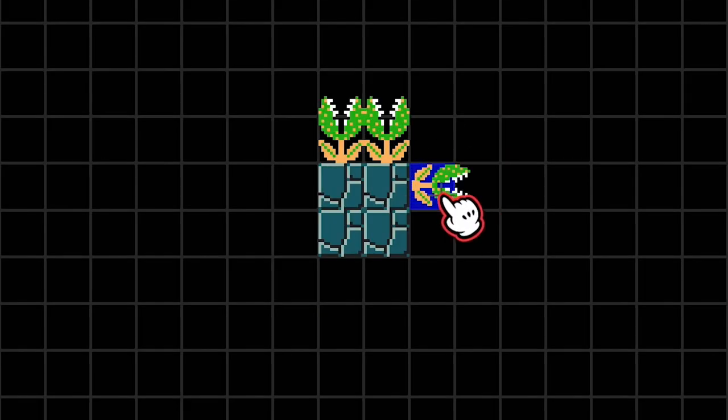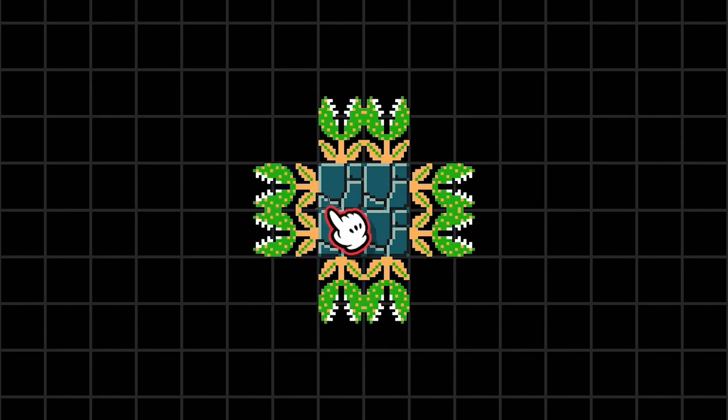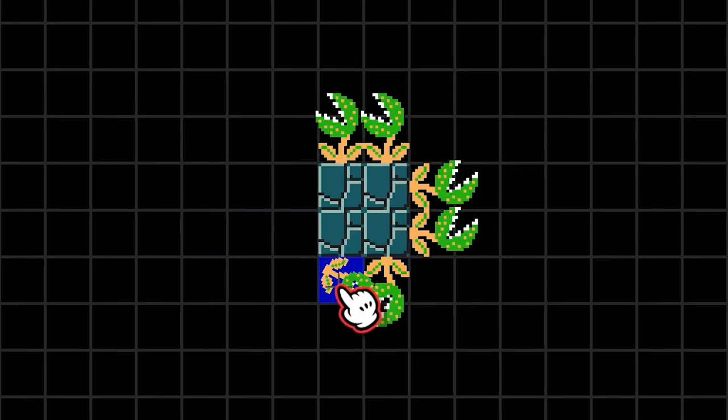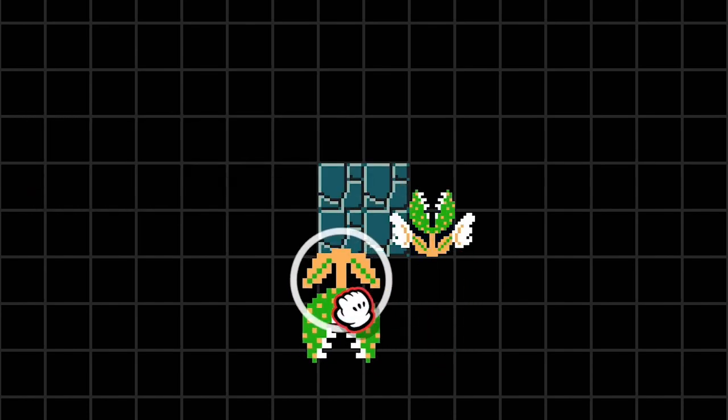A Piranha Plant placed one tile adjacent to certain terrain, and without certain terrain below it, will reorient itself and attach to that surface. Terrain that a Piranha Plant can attach to includes ground blocks, spike blocks, question blocks, brick blocks, stone blocks, ice blocks, note blocks, pipes, and the edges of slopes. Giant and fire Piranha Plants are able to do this as well, but a winged or parachuting Piranha Plant will refuse to stick to these surfaces.